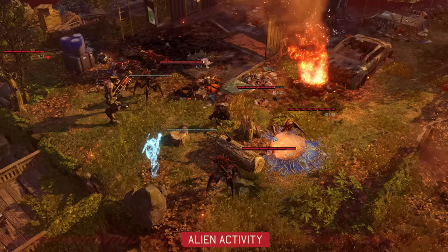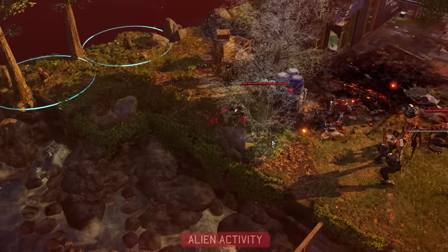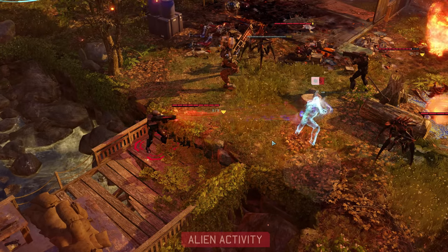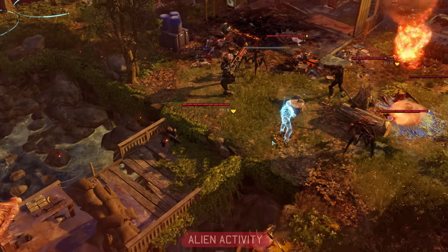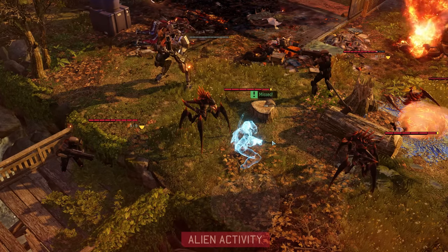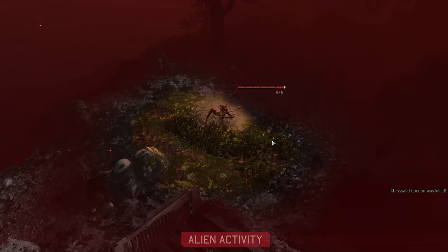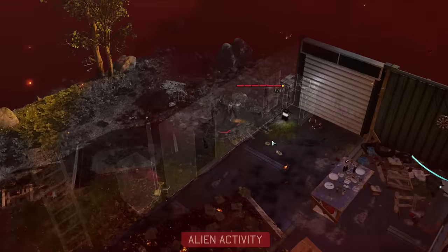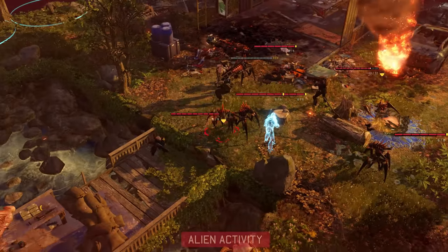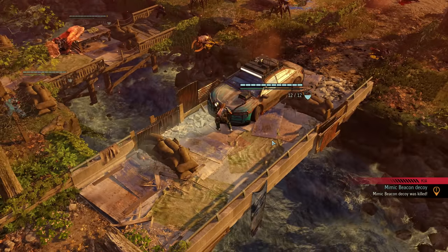The first trooper moves in and deals six points of damage to the beacon. Trooper number two has the same idea but luckily only deals five points, so our mimic beacon lives on. A Chrysalid attack then misses — I know who I'm adding to the MVP poll today! More Chrysalids emerge but don't get to act yet. The last one engaged hits and crits the mimic beacon, but we don't care — we have just successfully managed to avoid taking any damage whatsoever.